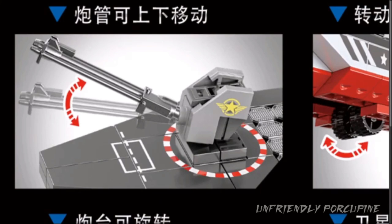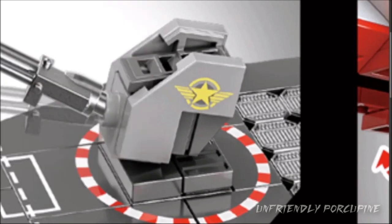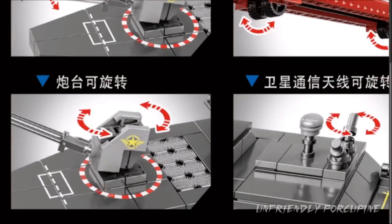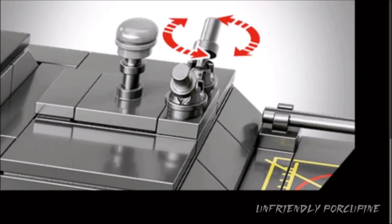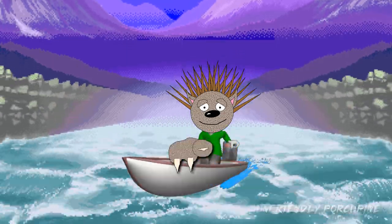If you don't like this micro build you can always use the pieces to build something really good. For example, those solar panel pieces over there are valuable. Maybe the knockoffs will start selling those pieces separately, which would be a really awesome thing - I'd love to stock up on those solar panel pieces, or radiators, whatever you want to call them. That piece can rotate over there. Also looks like there's some kind of elephant panel over there - interesting.